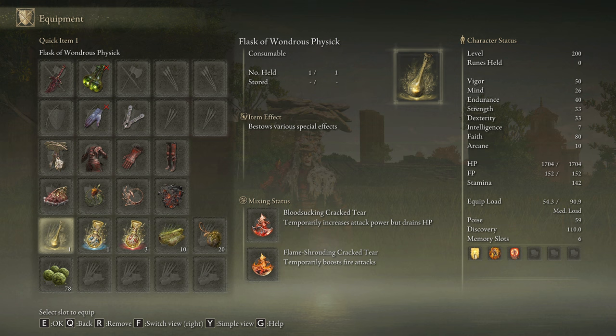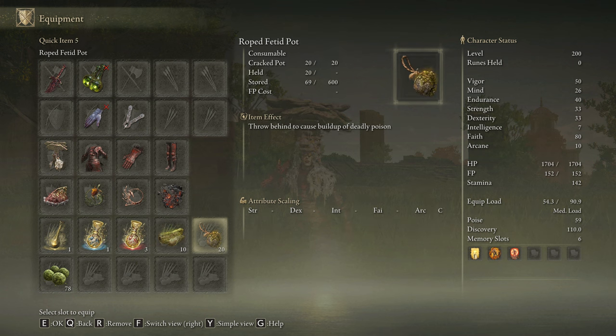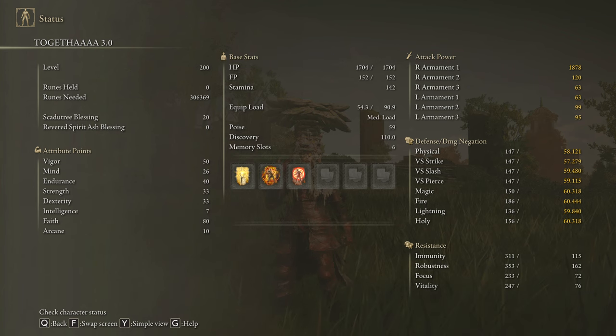In our Flask of Wondrous Physick we will use the Bloodsucking Cracked Tear and the Flame Shrouding Cracked Tear. This weapon consumes a decent amount of stamina, so be sure to craft some Pickled Turtle Necks to boost your stamina regeneration speed. And if you want to buff while fighting, you can use the Rot Fetid Pot and cure the poison with the Neutralizing Boluses. To obtain the max performance of this weapon and to have an optimal build, we are going to use 50 on Vigor, 26 on Mind, 40 on Endurance, 33 on Strength and Dexterity, and 80 on Faith. Golden Vow and Hall of Shabriri are going to be our main buffs, but you can also use Flame Grant Me Strength if you don't want to take any extra damage. And we are going to use our Scadutree Blessing on level 20 to get the max performance possible in DLC scenarios.